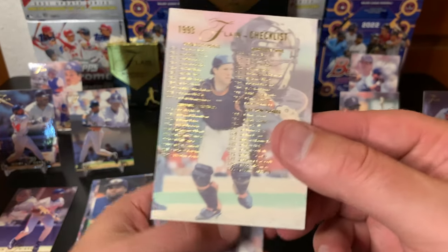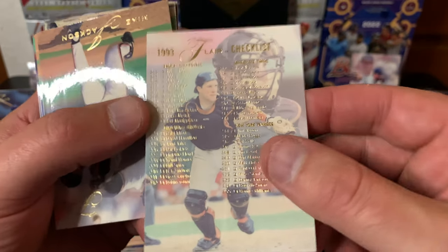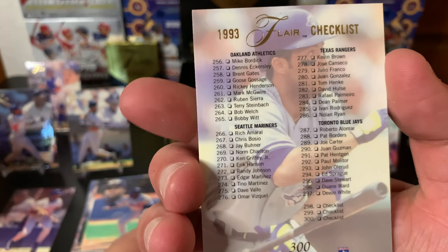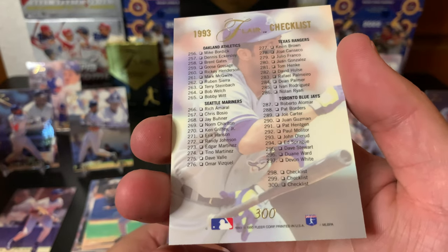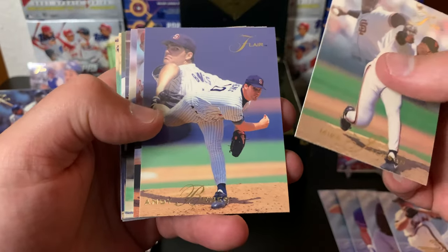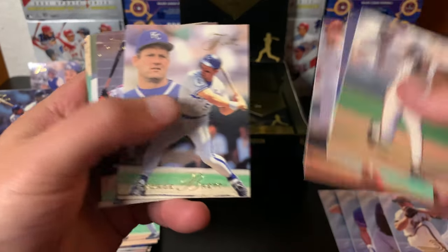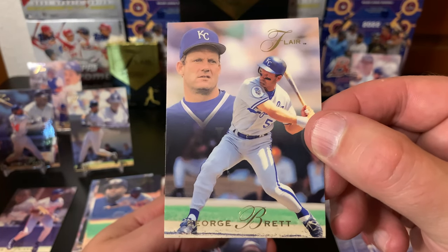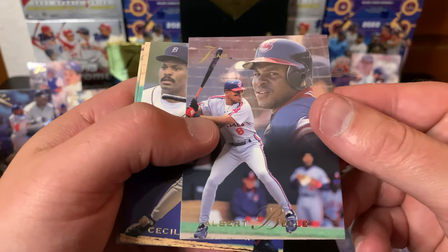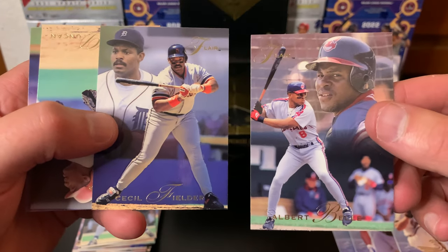We got a checklist — cool. I don't even know who that is on the front; it is a catcher for the Giants. That print is so hard to read. We got Rob Nen on the back, so that's cool. That's card 300 — your checklist. I did like that they started putting players on the checklist instead of just having that little sheet you'd mark on. There's George Brett — that's got to be one of his last base cards; I think 94 was his last year. He's a Hall of Famer. Albert Belle and Cecil Fielder — two huge dudes who just crushed home runs. These guys were fun to watch back in the day before everyone started juicing and hitting home runs all the time. Dwight Gooden — great pitcher.